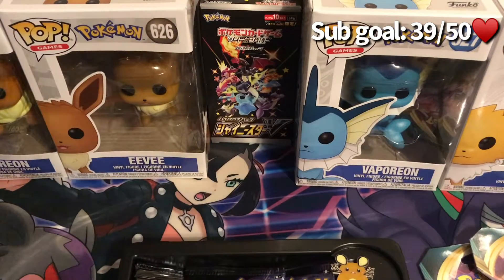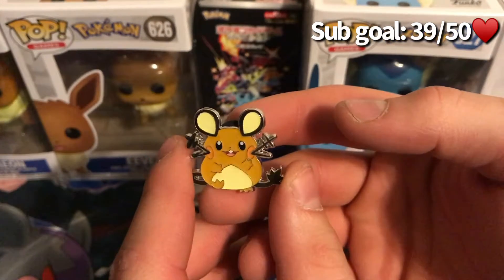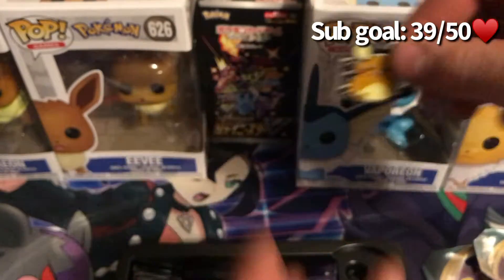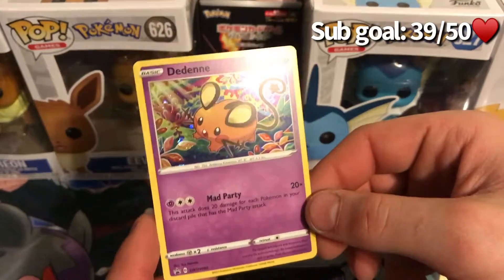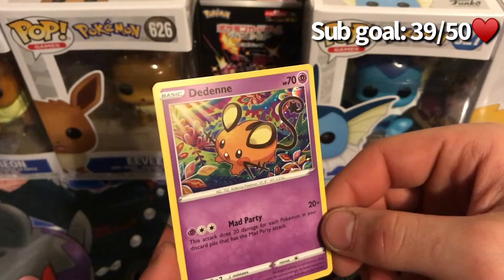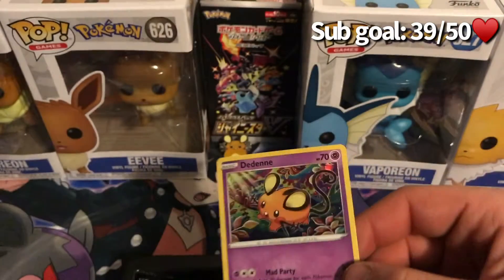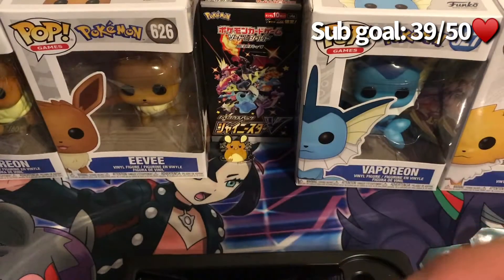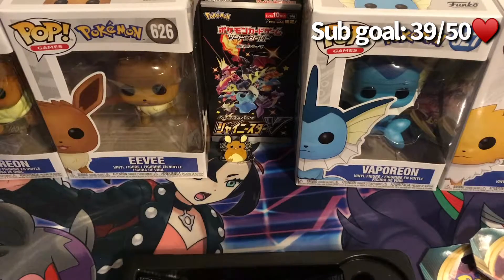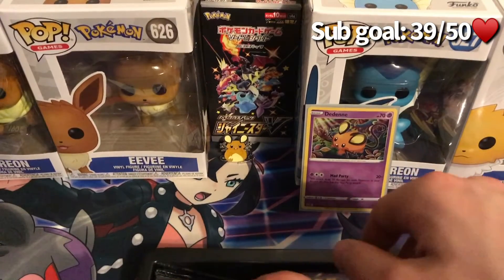We have our cute little Dedene pen — really nice. And here's our Dedene promo card, really nice artwork, very psychedelic vibe on those colors. Let's go ahead and get it sleeved up. You don't see too many hollows in Shining Fates, so a hollow is actually a welcome sight. It's always full arts, trainers, Vs, V-Maxes, shinies, or the amazing rares as well.